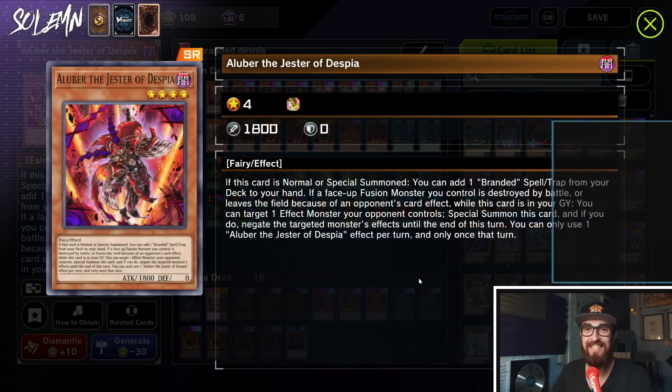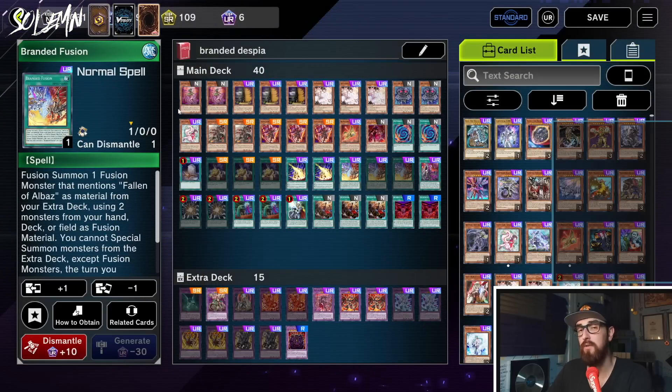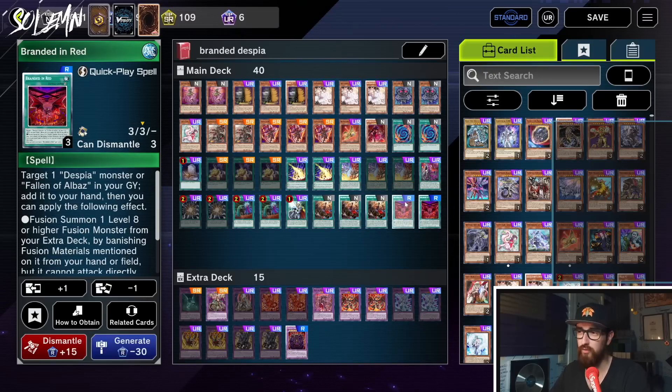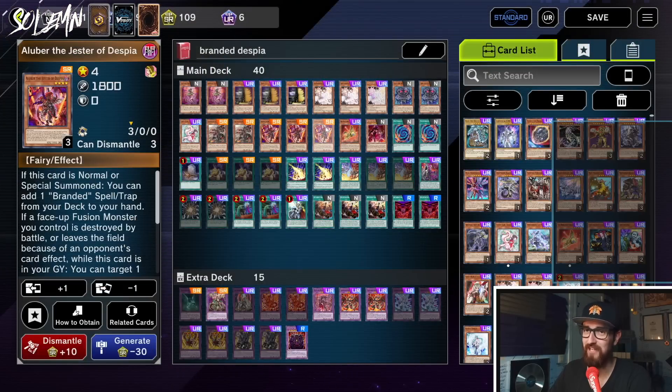Next we're playing Aluber the Jester of Despia. This is the normal summon of the deck and the best card after Branded Fusion. It says: if this card is normal or special summoned you can add one Branded spell or trap from your deck to your hand. It also has another effect — if a face-up fusion monster you control is destroyed or leaves the field because of the opponent's card effect while this card is in your graveyard, you can target one effect monster your opponent controls, special summon this card, and negate that monster's effects until the end of the turn. The most important part is that it searches a Branded spell — usually Branded Fusion. But sometimes if you already have Branded Fusion you'll search Branded Lost instead. Aluber basically searches all the Branded spells, which is incredible.